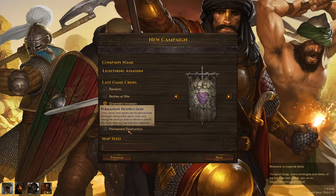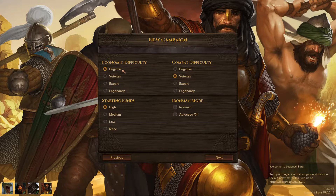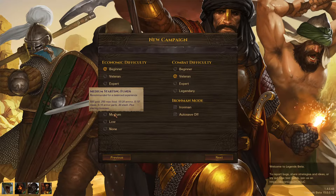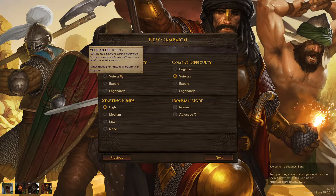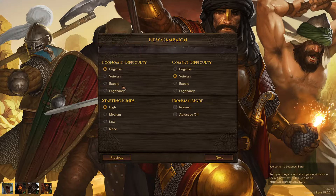As usual, we're going with a map seed that we've scouted out to give ourselves a nice start. The Late Game Crisis was random last time and gave us Nobles at War, so we're going with Greenskins just to switch it up. We don't enjoy putting ourselves on higher difficulty of Economy and Starting Funds because it just slows the game down too much. It reduces your stash, food, ammo, meds, everything. Increasing Economy difficulty reduces the amount of healing and repairing you do, so it takes days just to repair from one fight, and that's not fun.